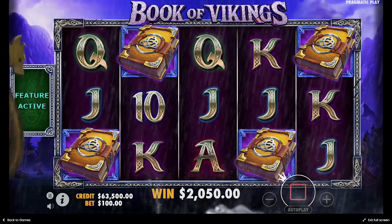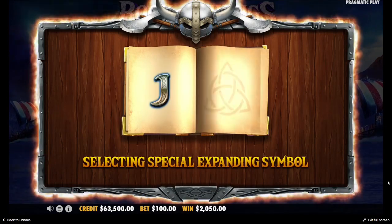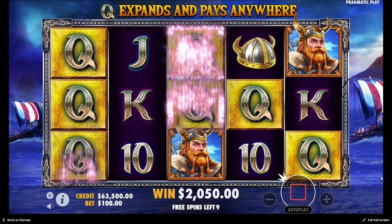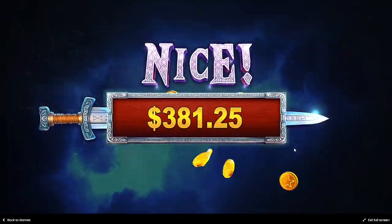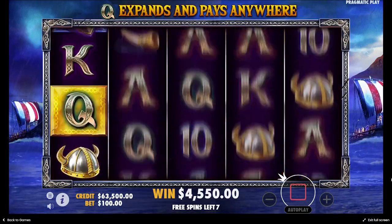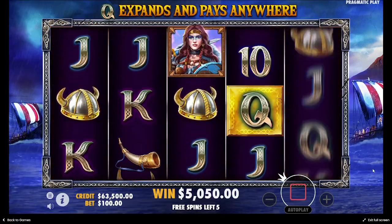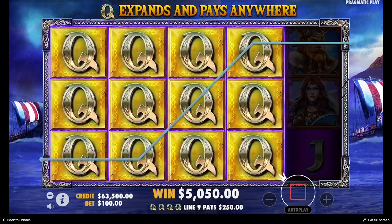Nice hit — $2,000! Let's see our expanding symbol: Q. Come on, five Qs — four Qs, let's see how much. $2,500! Five Qs — this is $500. We still have five more spins. Almost five Qs — another $2,500.